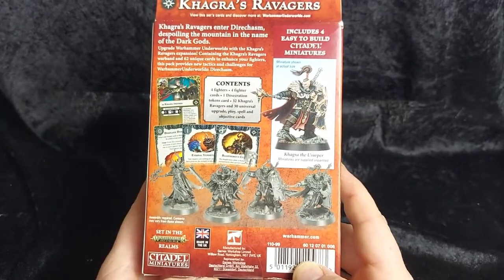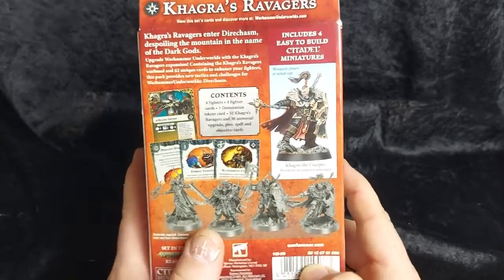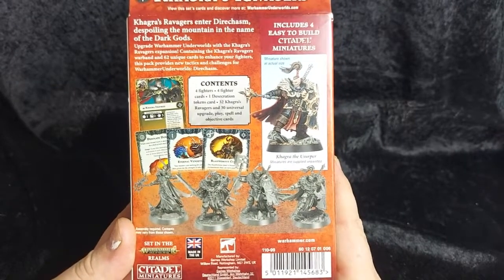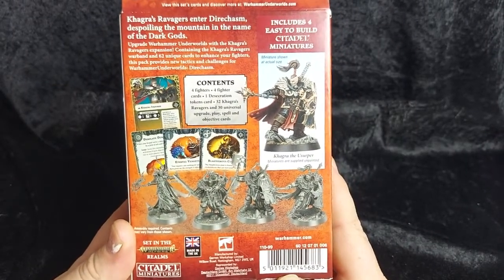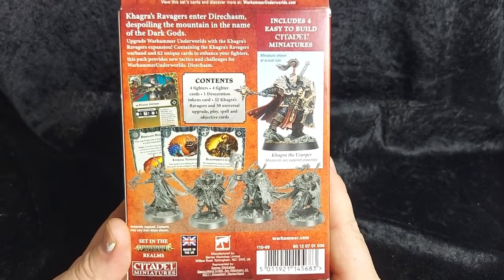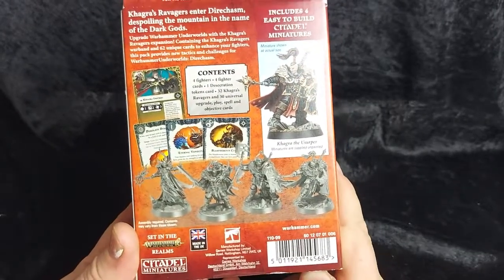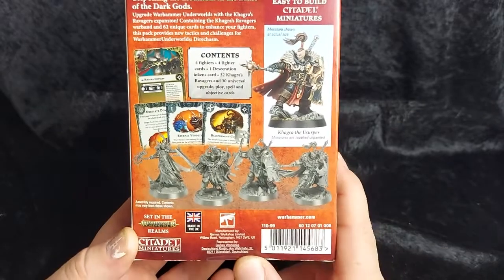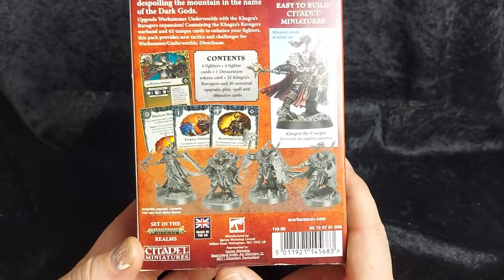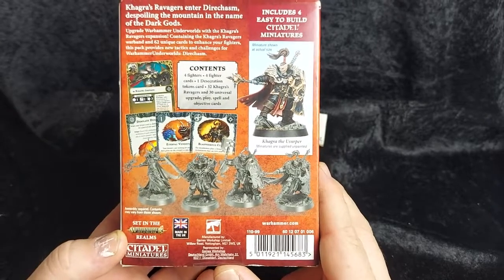We're now on the seventh starter set, which is coming out this weekend. We get the new one set in Gnarwood, which looks pretty cool. We've got a beast-deal mortal chaos army where they give in to their bestial rages, and also a new undead warband — a white king and his bodyguard, which is pretty cool.